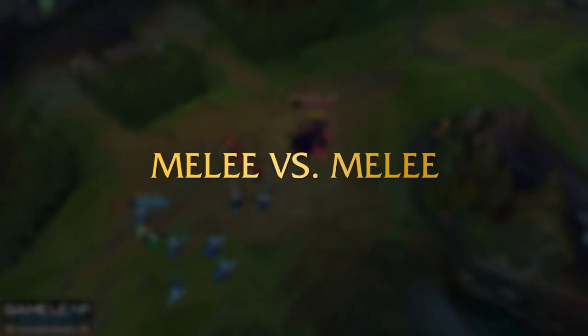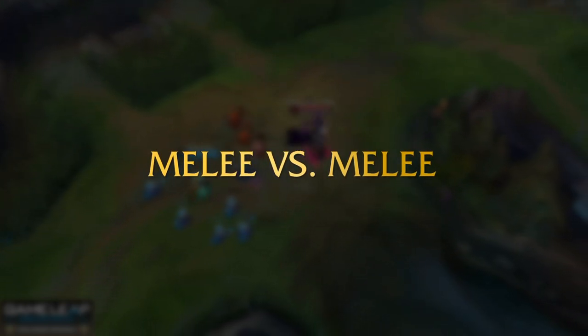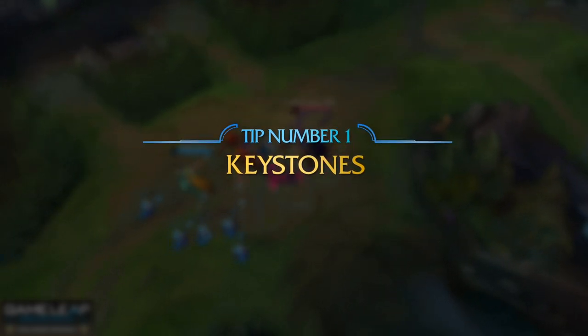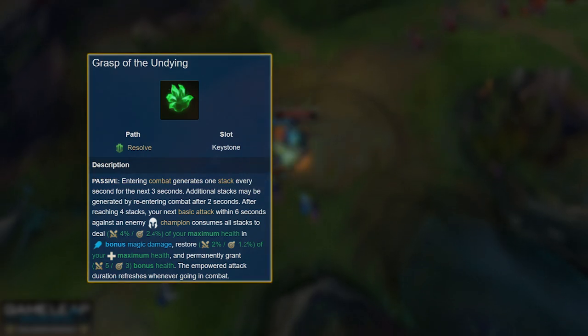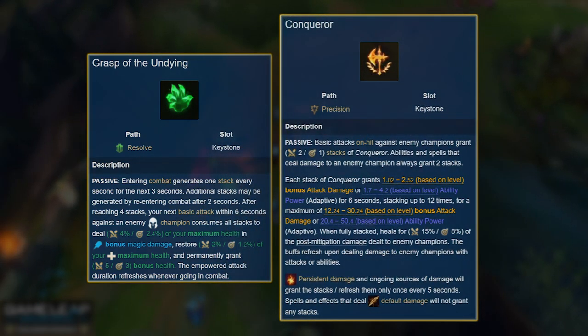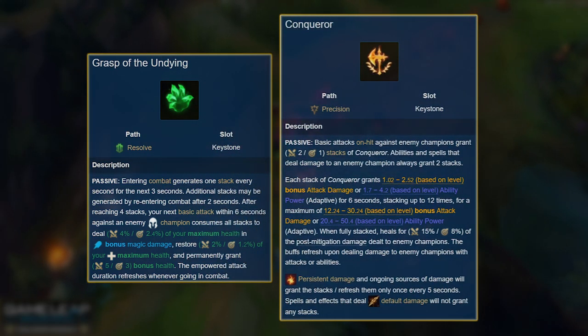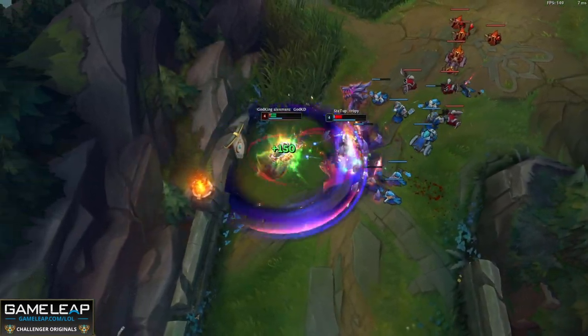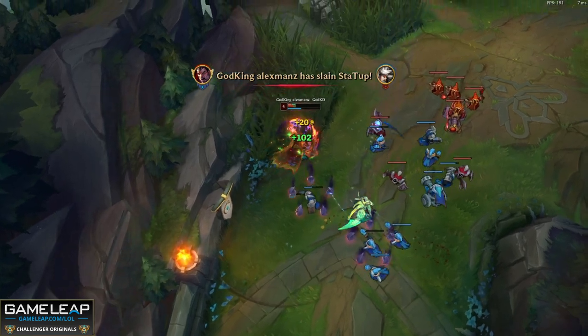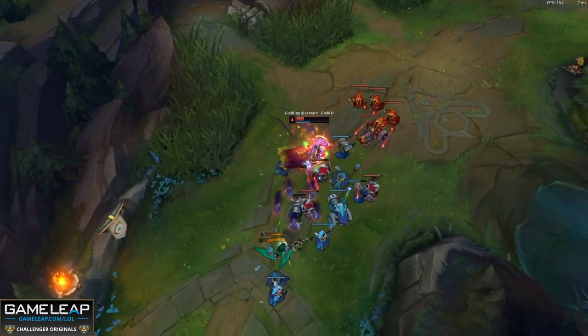Let's focus on what to do in melee versus melee matchups. The first thing to think about is your keystone and theirs — this is the determining factor in how you go about dueling your opponent. The most common ones for top lane are Grasp of the Undying and Conqueror. Both are different and require different playstyles, and there has to be intention behind our rune setups.